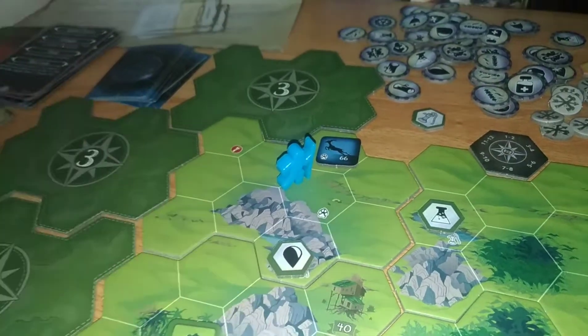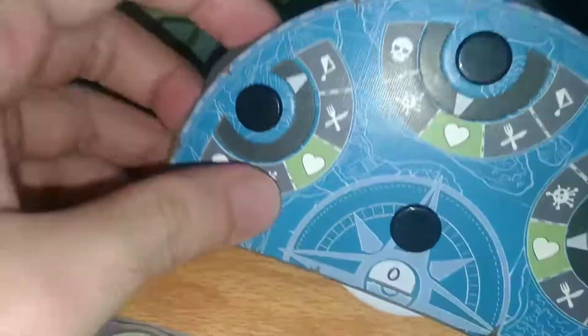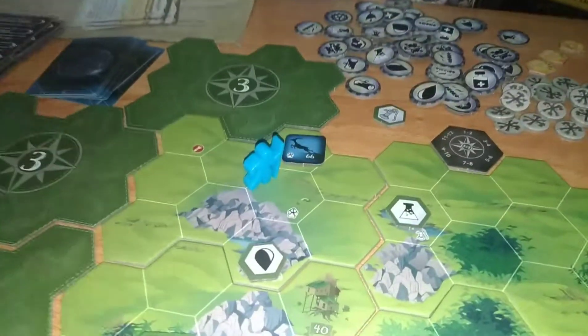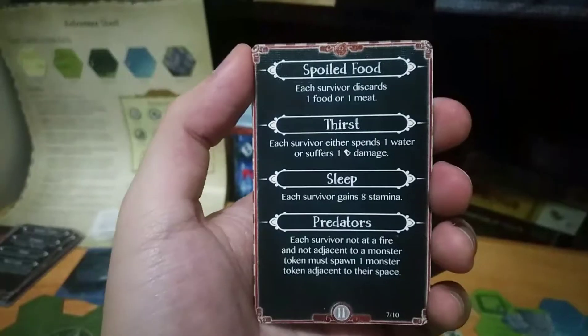The gazelle runs towards north. For our last stamina we're going to spend it to drink water to heal our thirst. Now we are back to three health, and now the sun sets — we'll go to the night phase.